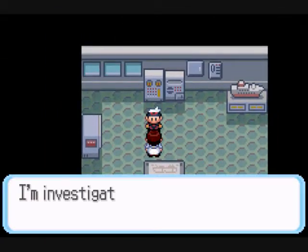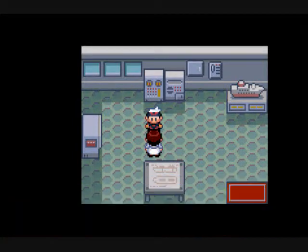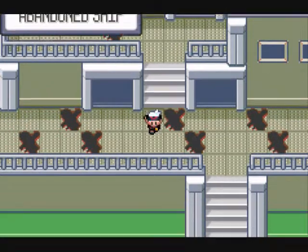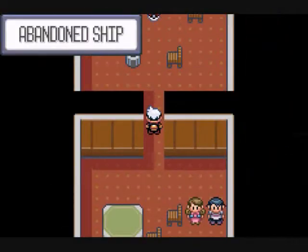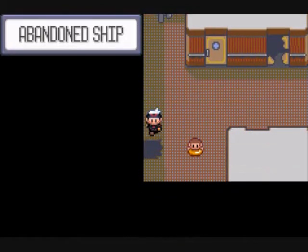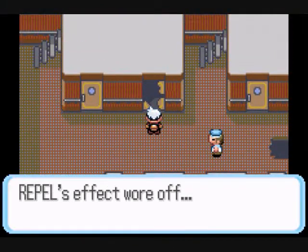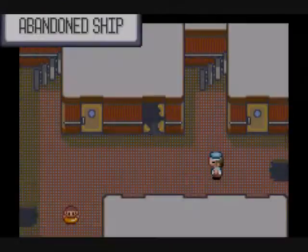The Storage Key gets us into the room where the sailor was. I'm investigating the ship on behalf of Captain Stern — he also asked me to find a scanner, but I haven't found it yet. Well, I'll find it for you. Revive! Now we're going to go into the top right room, after we get this — which is a Dive Ball. You also get a Luxury Ball somewhere in here too.